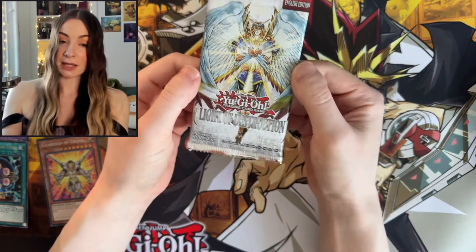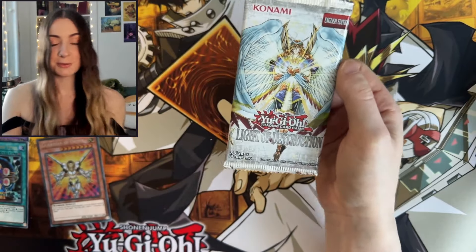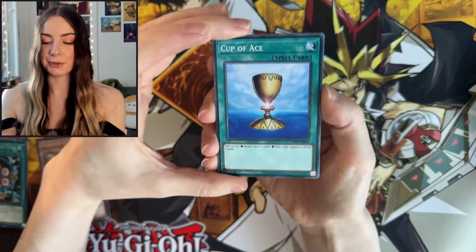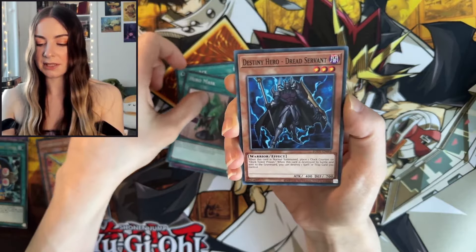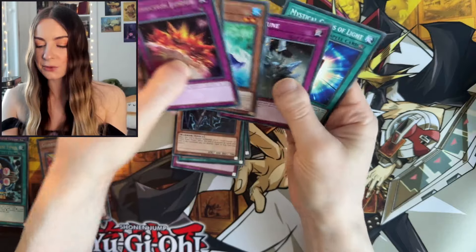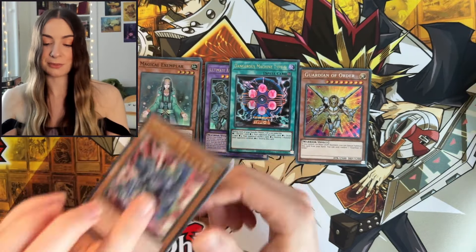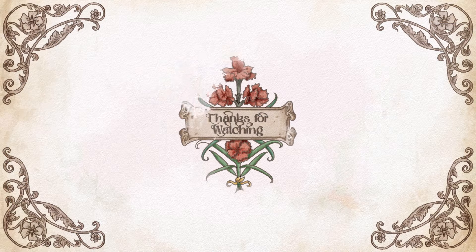Okay, we are down to our very last pack of Light of Destruction. If you enjoyed the video so far, please do give it a thumbs up, and if you haven't already, do subscribe for a lot more awesome Yu-Gi-Oh content. Here we go — Cup of Ace, Dice Try, Hero Mask, Destiny Hero Dread Servant, Destruction Jammer. We did not pull the Ghost Rare, but we did get the Secret, two Ultra Rares, a nice stack of Super Rares, and we did manage to pull an Ultimate. So we can't be too upset — we did get some really good pulls. Thank you very much for watching, I hope you enjoyed the video. Farewell.